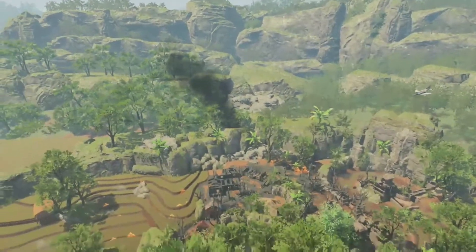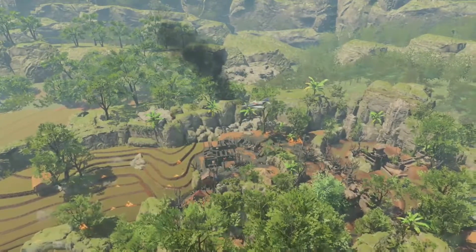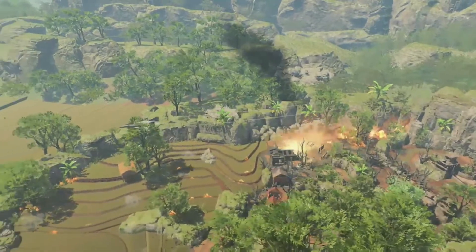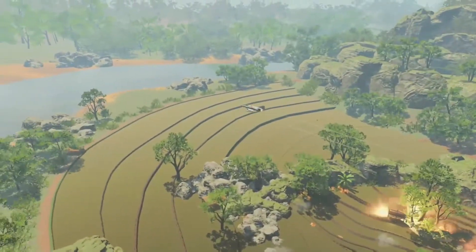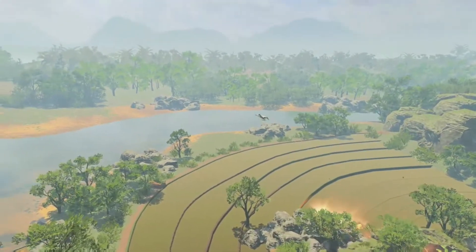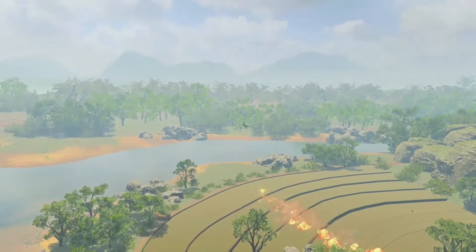It's a jet fighter flying past. I actually thought it was maybe some sort of lightning strike, like the planes we saw in the firing range, but it actually drops a napalm strike — which is rather interesting because the napalm strike isn't actually a streak in Black Ops 4. It was way back in Black Ops 1.